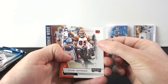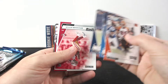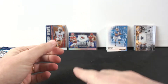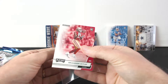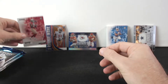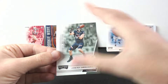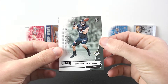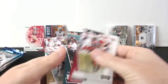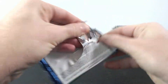Chad Johnson, Keenan Allen, David Johnson, and there it is - a green parallel Brandon Aiyuk! That's a hot box of Brandon Aiyuk right there. We definitely gotta sleeve this one - we got two Aiyuks. Another rookie Josea Daguara, and that's it in this one.